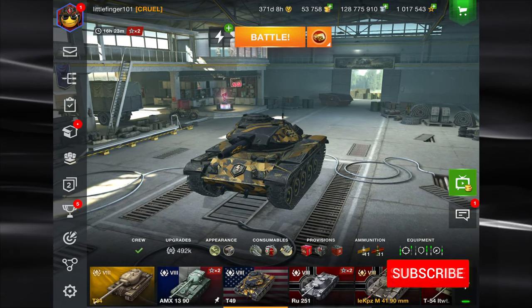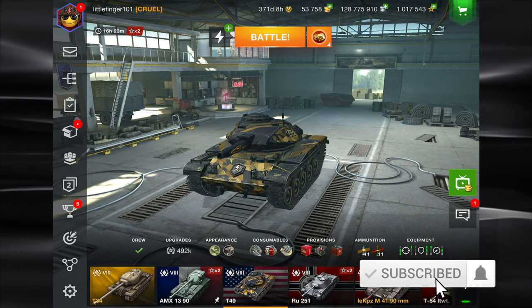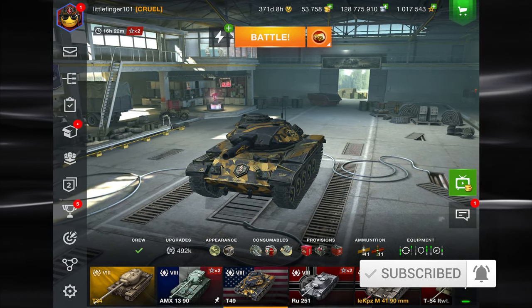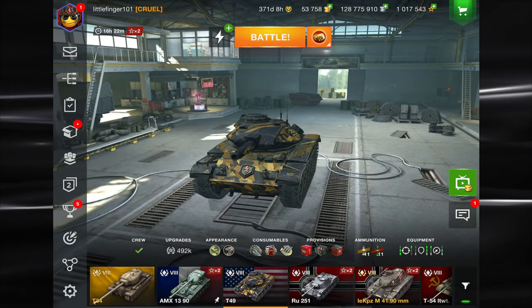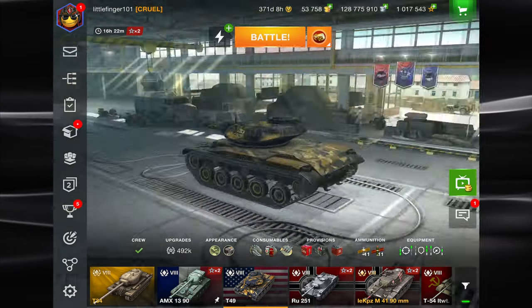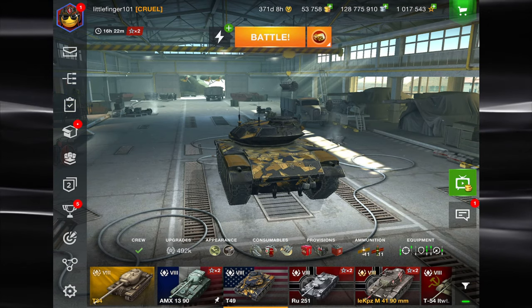Hello World of Tank Blazers, it's Littlefinger with a how-to video on how to drive the T-49. This is a tier 8 light tank, 152mm gun, 0 armor, and 72kmph as a top speed.